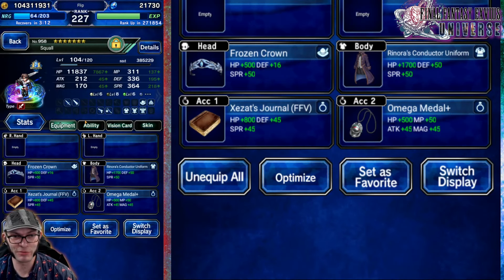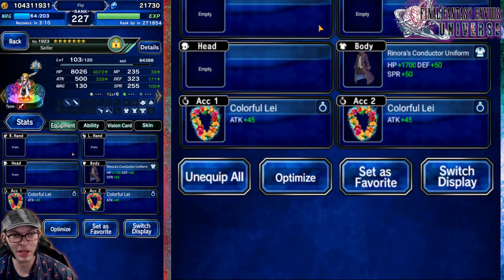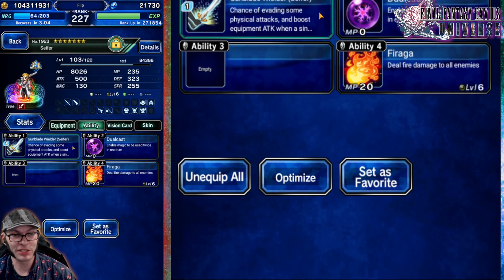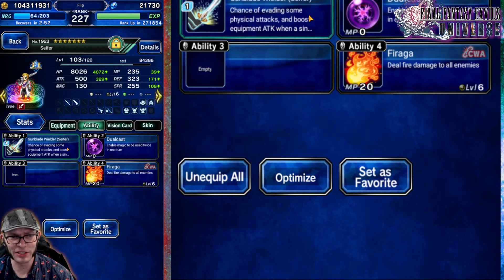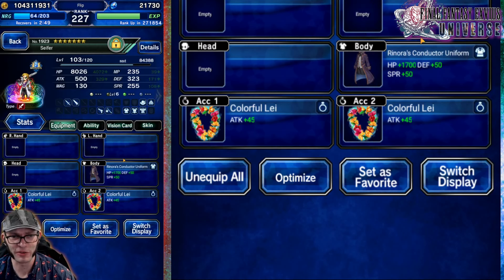I just put some HP gear on them. Cypher I have for Evasion, so he has his own Trust Mastery. Then Colorful Lays and Renora's Conductor Uniform just for some HP, but he caps out on Evasion with the two Colorful Lays and his own Trust Mastery. I just have this on here for some HP.